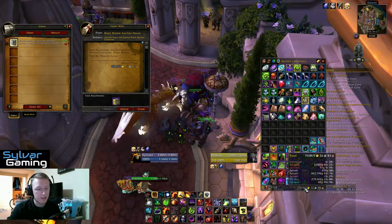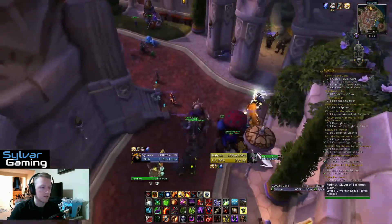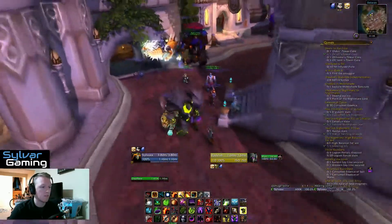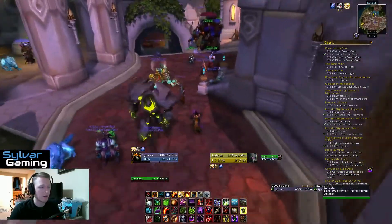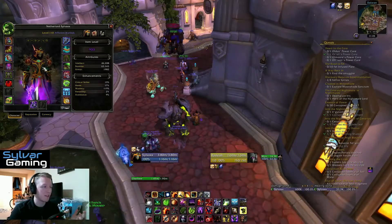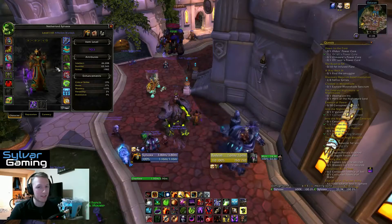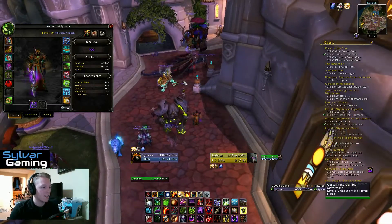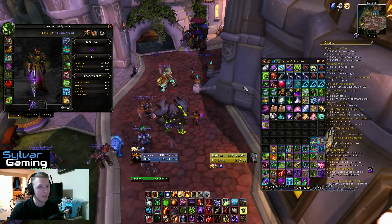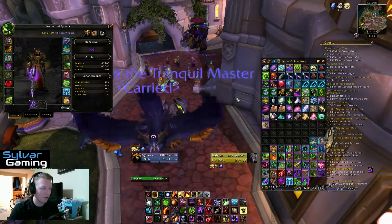I'm still at 750,000 gold so I'm not really hurting right now. I've opened one of these once before — it's been quite a while though and the prices have definitely gone up a lot. What I'm really hoping for is, by some miracle, the Plague Heart Tier 3 shoulders — it's the last piece I need to complete my warlock's Tier 3 set. Or I would love a mount, ideally the Swift Azurean Tiger — I love that mount so much.